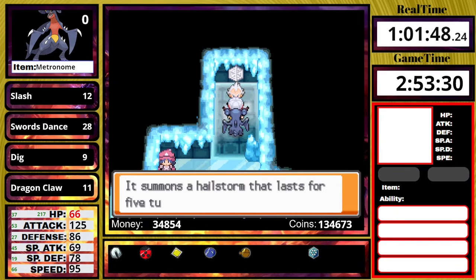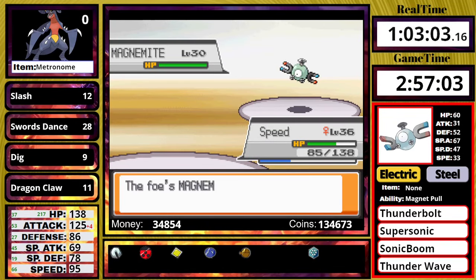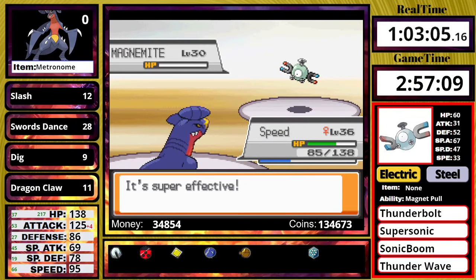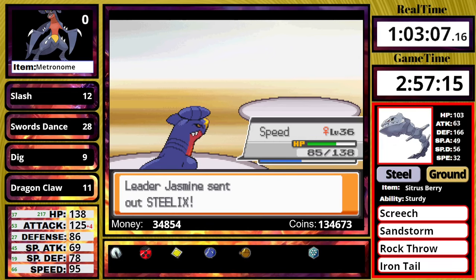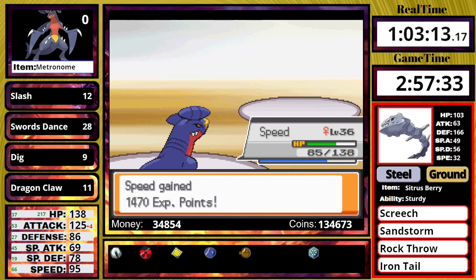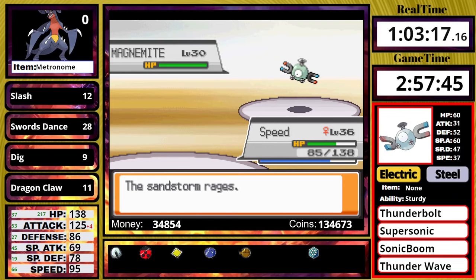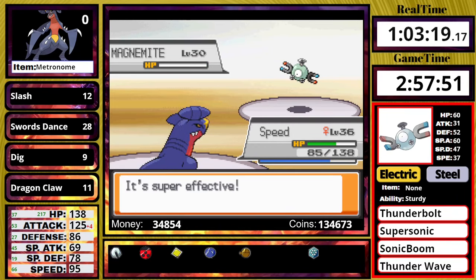Now for Jasmine. She leads off with a Magnemite. I use a Swords Dance, it hits me with Supersonic, but luckily I snap out and use one more Swords Dance then Dig. The main reason I was using all those Swords Dances is to one-shot the Steelix with its massive defense stat. Once I one-shot the Steelix, obviously the Magnemite follows it down.